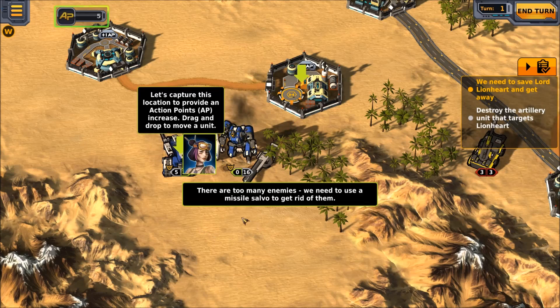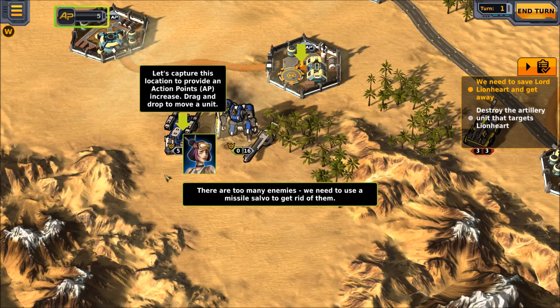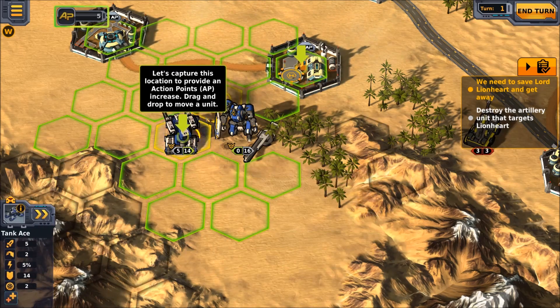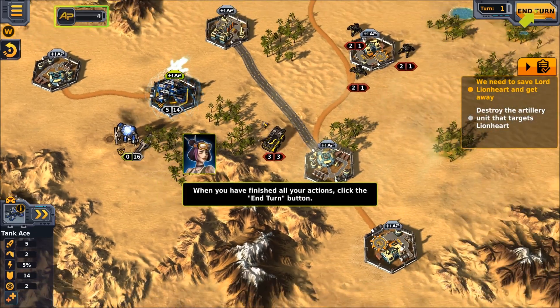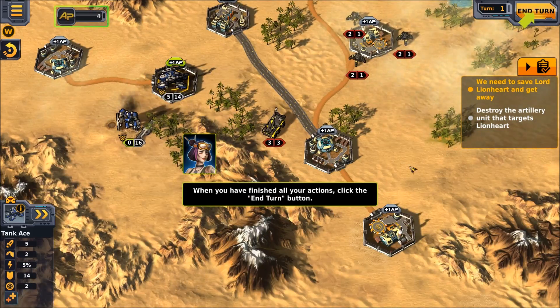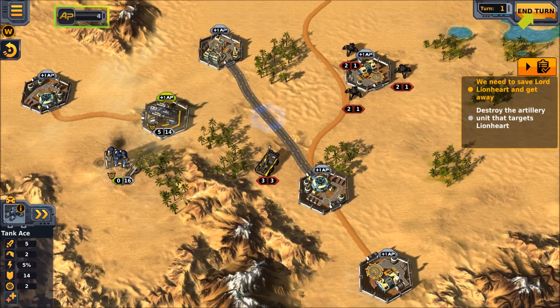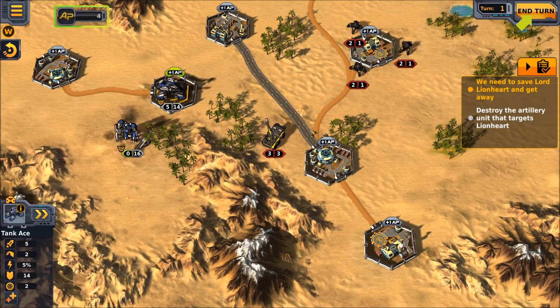Let's capture this location to provide action points, or AP, up here as you see. Increase — drag and drop to move a unit. There's a little bit of a zooming-out action; you can move around with WASD, you can pan to the edges of the screen. There doesn't seem to be a cursor lock, which is a bit unfortunate. You can also click and drag around on the map to move. So we've done what we can do — we're gonna go ahead and end our turn.